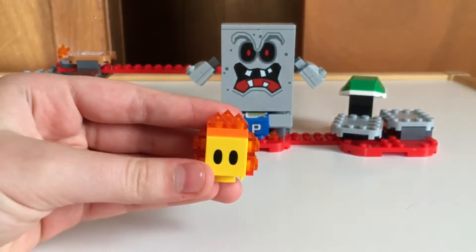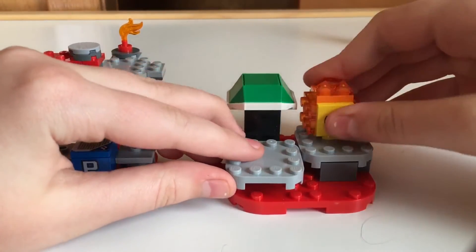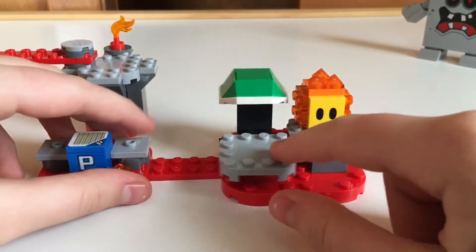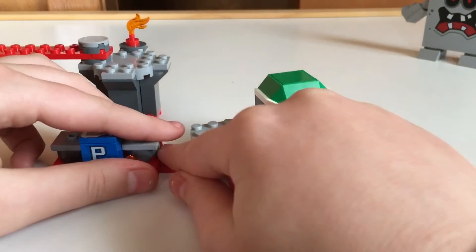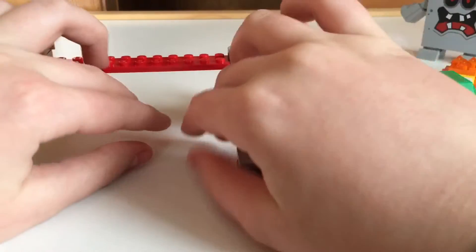Now the mechanics. So this shell is here. For example, if I put the Lava Bubble there and Mario stands here, you can launch the Lava Bubble. So that's pretty neat.